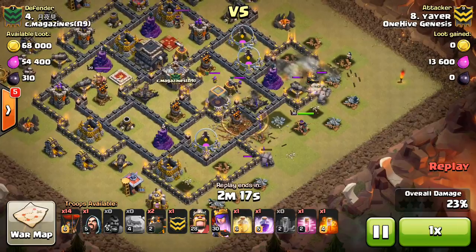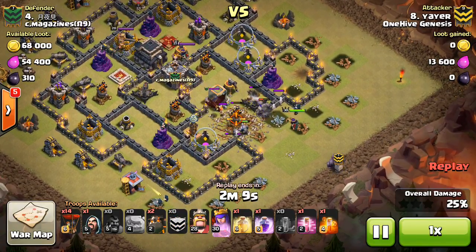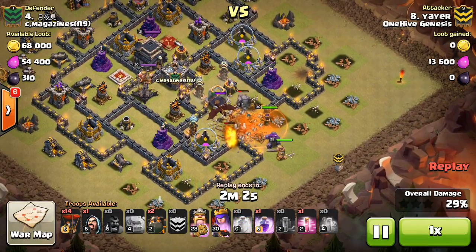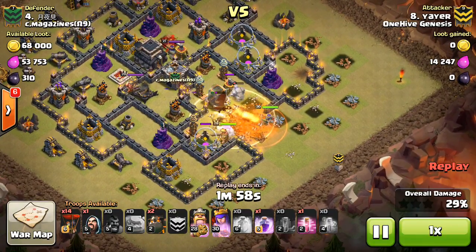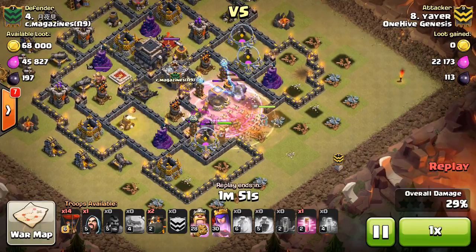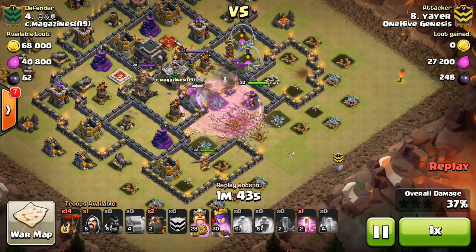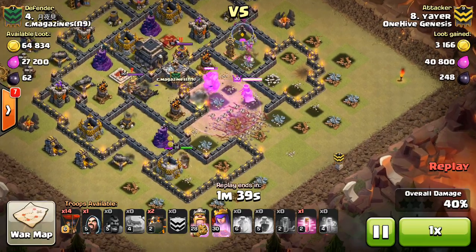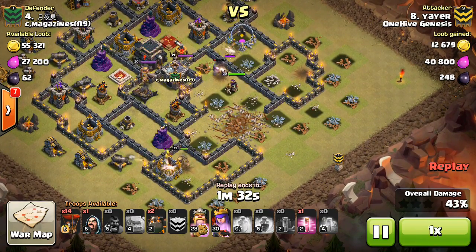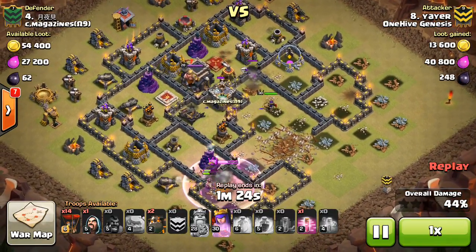He drops the quake spells letting everything in, goes ahead and drops the king, and then you can see a dragon and a valk coming out of the CC. It looks like he had a third golem — he brought three golems just to get in there and take out all three air defenses. Plus this is kind of a Tesla farm, so it needs some tanking out front. The heroes aren't being targeted yet, so sometimes it's good to hold onto that golem so it doesn't take unnecessary damage. Get it out there once things start going down, because you want it to take the damage, not the heroes. The queen takes out the enemy queen and she'll get that last air defense in just a moment.